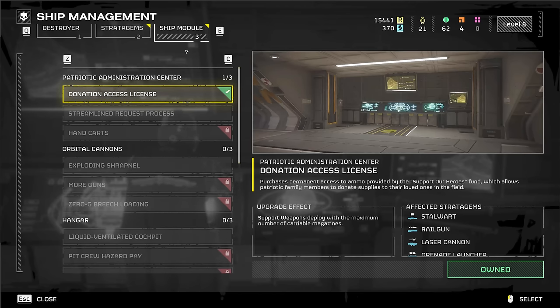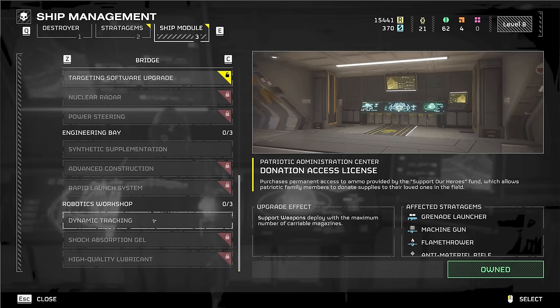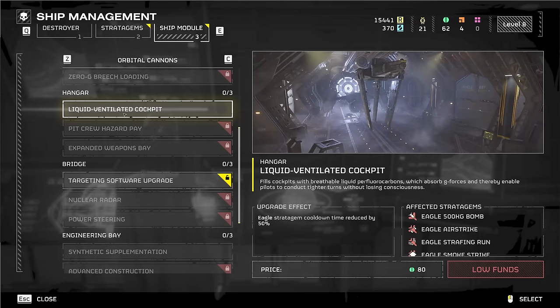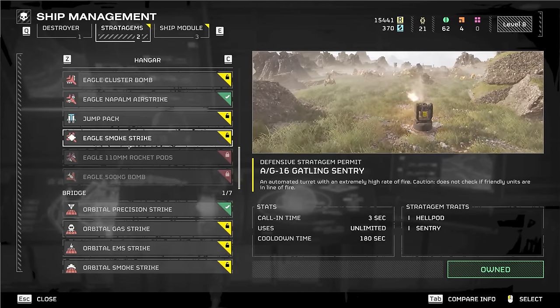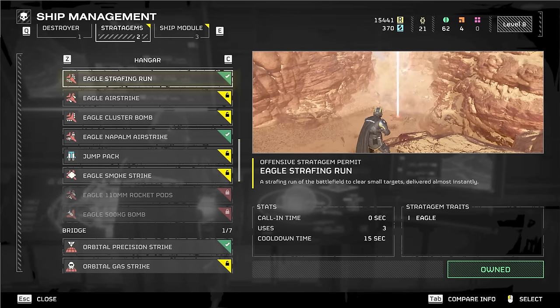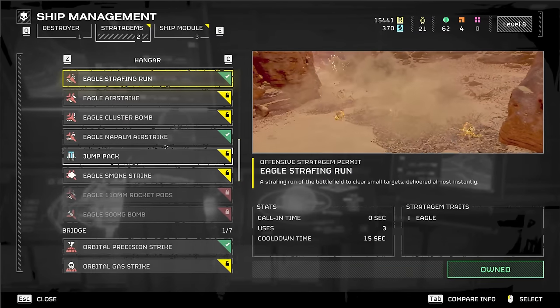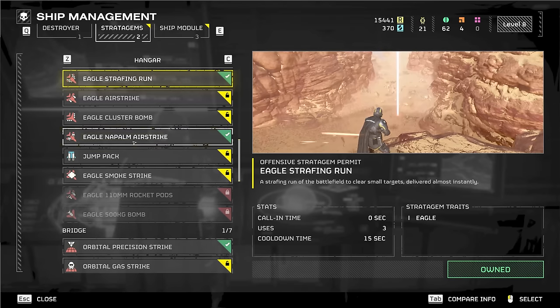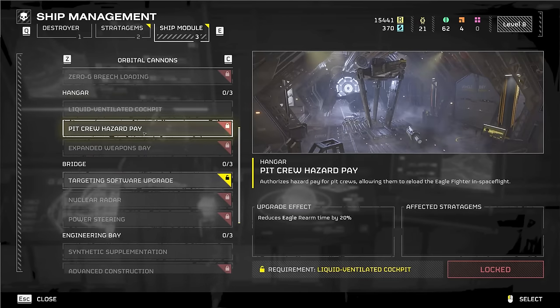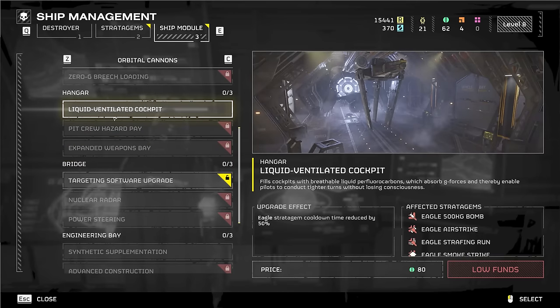Ship modules are the other side of that. They allow you to specialize and make any of your stratagems more effective. If you take the hangar, for example — those are the jet strikes — you'll notice call-in time is damn near instant, uses are limited, and the cooldown is 15 seconds. Ship modules let you decrease that cooldown by half, so you can almost call in two in under 10 seconds. You can also reduce eagle rearm time by 20% and increase the number of stratagem uses per rearm.